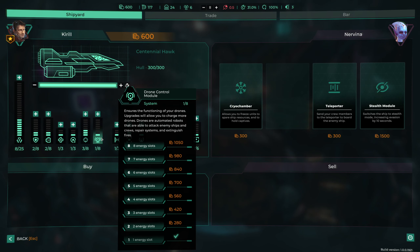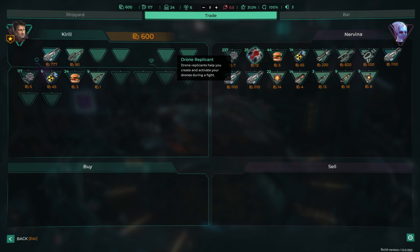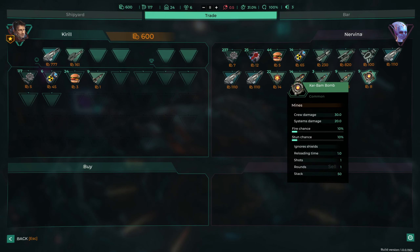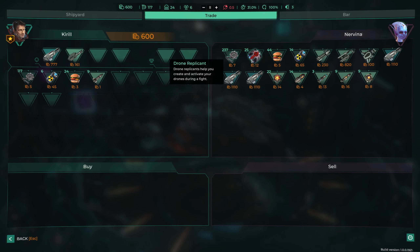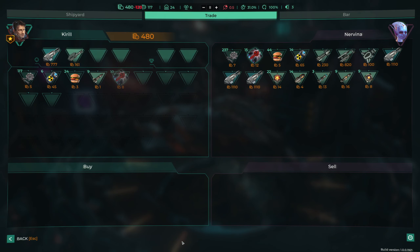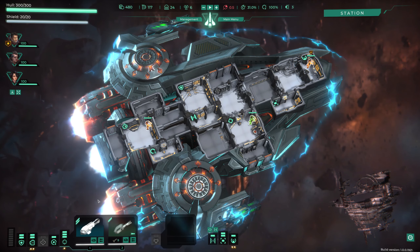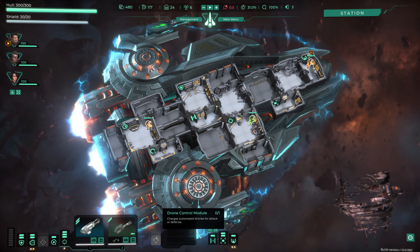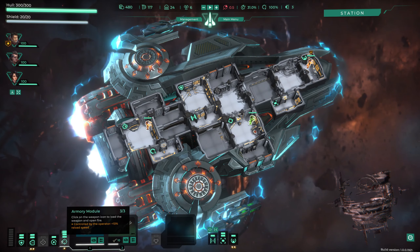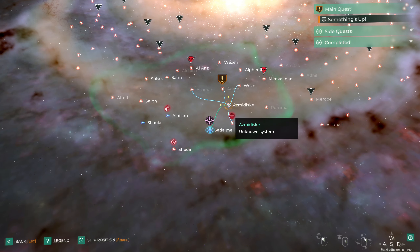I'm going to buy the drone control module. It ensures the functioning of drones - upgrades will later allow charging more drones. Drones are automated robots able to attack enemy ships, repair systems, and extinguish fires. We've also picked up some drones. We buy 10 drones and leave. We need to slot the drone control module into our power system - we can't do that quite yet, but we have the drones ready for later. Let's carry on.